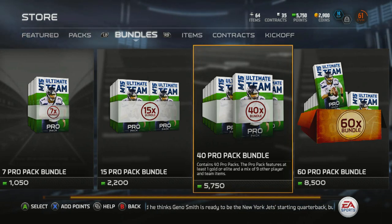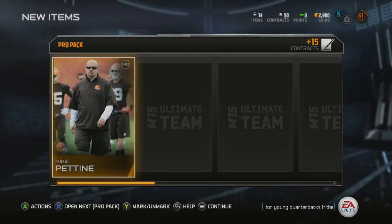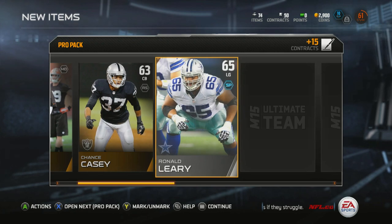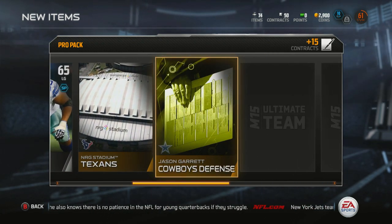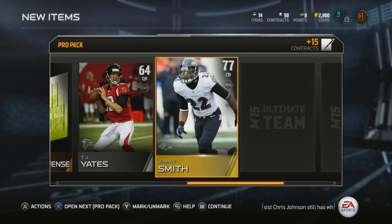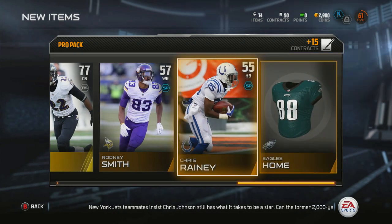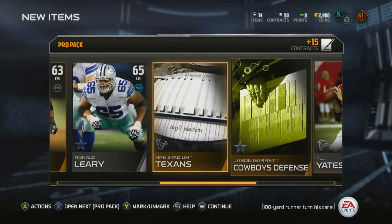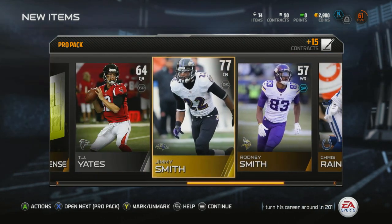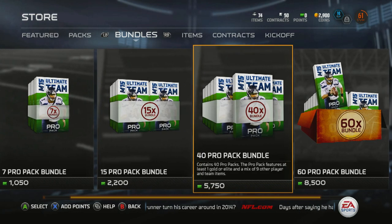All right guys, it's here — a 40 pro pack bundle opening. I'm really hoping it goes well. Watched a couple videos on YouTube, couple streamers opening some packs. Some of them had luck, some didn't. One guy I watched got a mystery card and pulled a 92 overall Santana Moss, which was pretty awesome. We're starting off with the gold card Jimmy Smith — not too bad. I'm not one to get excited over a low level card.